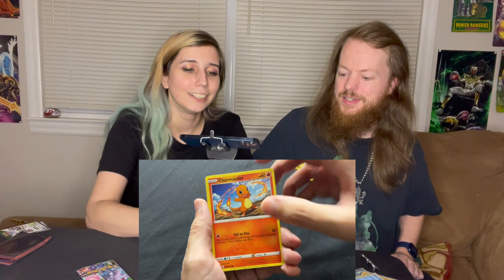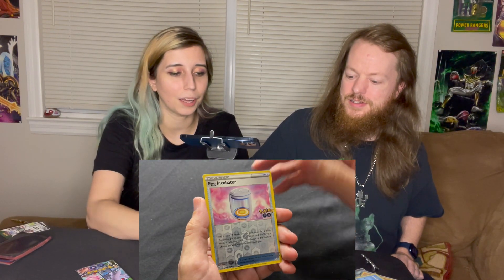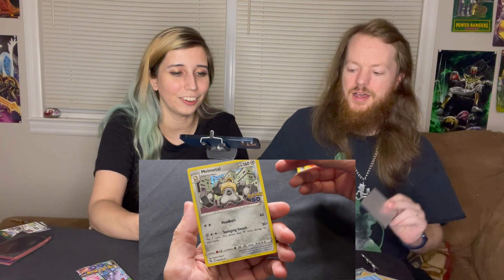Magikarp, Azumarill, Charmander - that's the starter I would have picked if I could have picked. Cute Charmander reverse holo, Egg Incubator, and Melmetal - we got Melmetal and it's a holo, very nice. I really like that because Pokémon GO introduced us to Meltan and Melmetal.